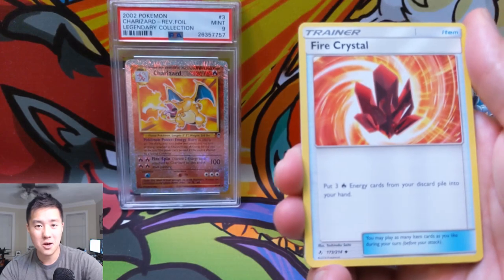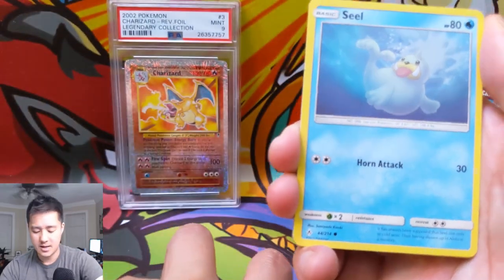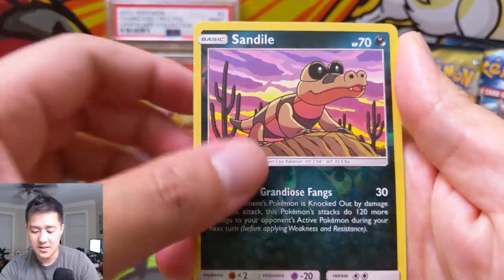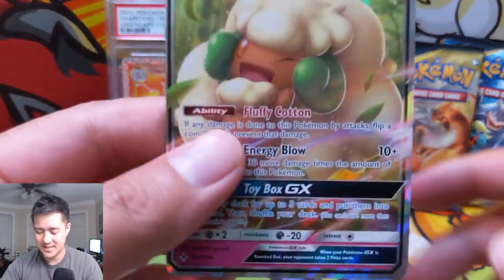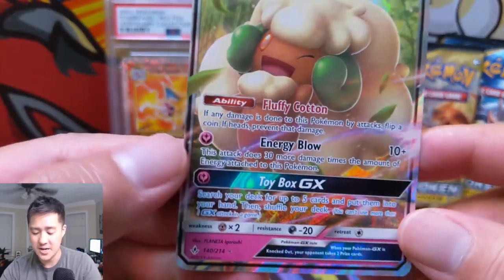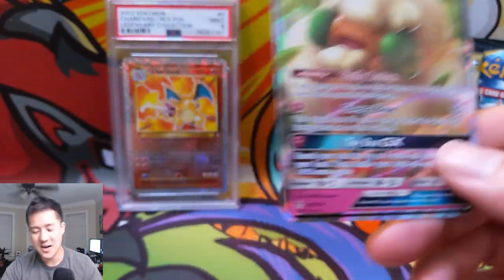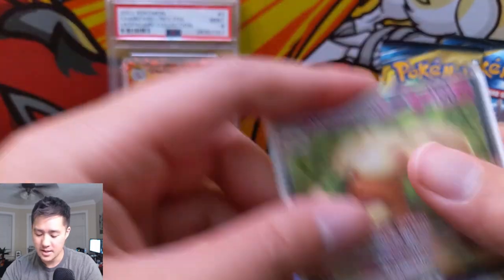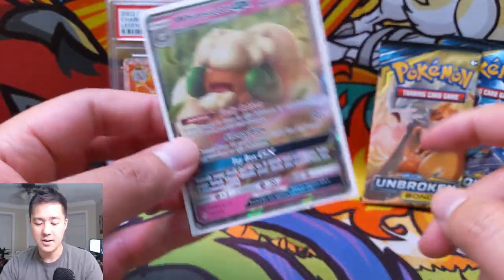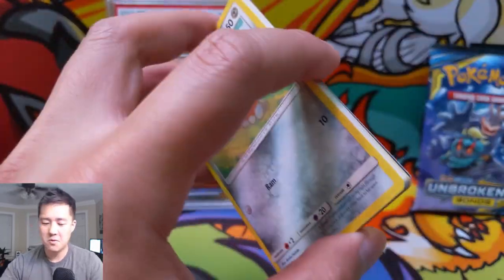So we're getting back into the opening. We have a Weepinbell — could this be the pack we get our first big hit? We have a Gligar, centering looks a little better, Misdreavus, a Sandaconda for the reverse, and then we have Whimsicott GX! I'm a huge fan of this card — it evolves, so you can use Triple Acceleration Energy. You only need one energy and then with Triple Acceleration you're looking at 30 more damage times the amount, so that's 130. Very nice hit, and we still have three more packs remaining.